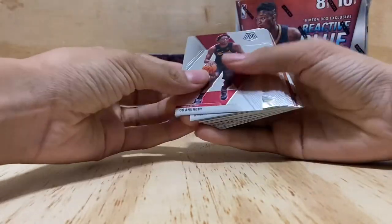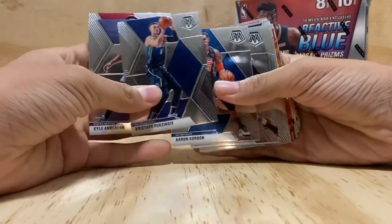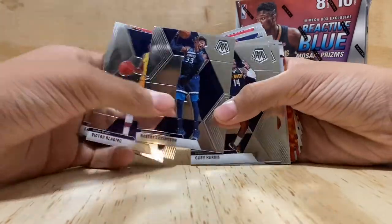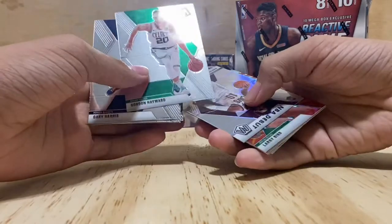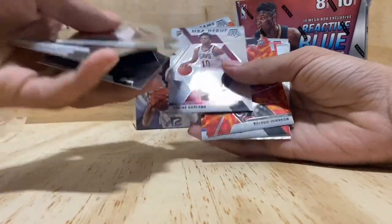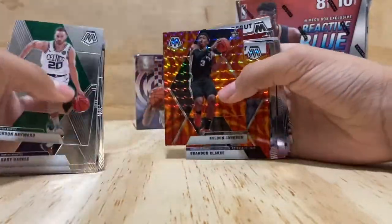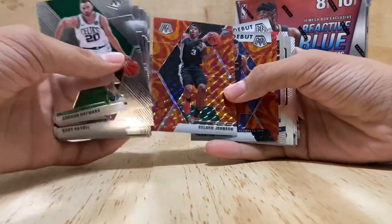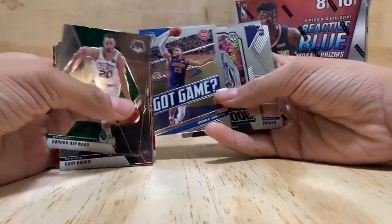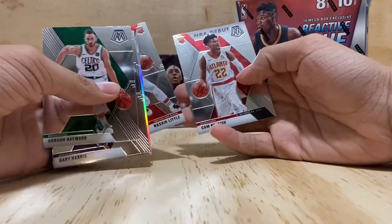Starting off with the hanger pack — we've got OG Anunoby, Kyle Anderson, Kristaps Porzingis, Aaron Gordon, Larry Nance Jr., Victor Oladipo, Robert Covington, Gary Harris, Gordon Hayward, Darius Garland, Larry Bird, Kelden Johnson, Brandon Clark, Blake Griffin, Steve Nash, Kai Bowman, Giannis Antetokounmpo, and Cam Reddish.